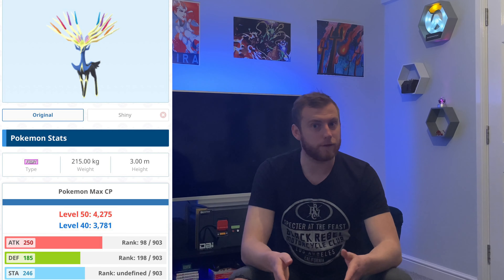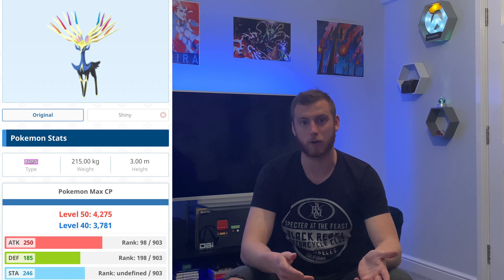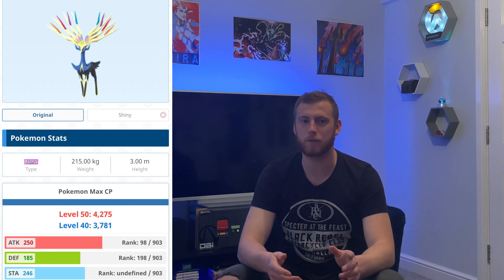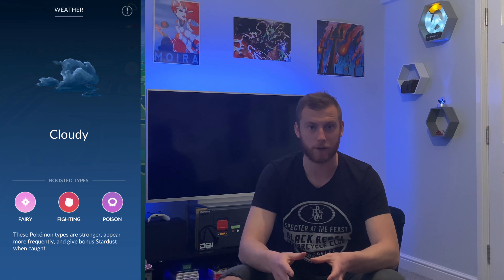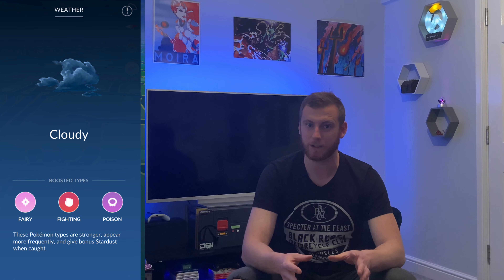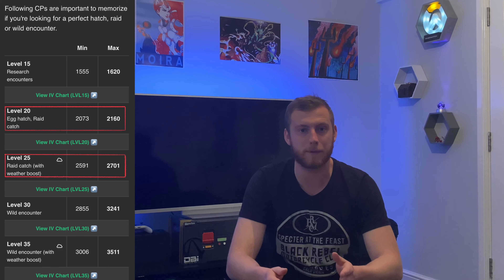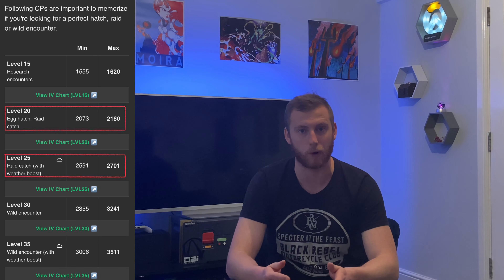Xerneas with a max CP of 4275 is going to be the first single fairy type legendary that we've come across in Pokemon Go, which means that it's only going to be boosted in one weather type - cloudy weather - which is going to boost a few of our counters at the same time. The 100% IV CP for Xerneas under all conditions except cloudy is going to be 2160, and when it's cloudy that hundo CP is going to jump right up to 2701.